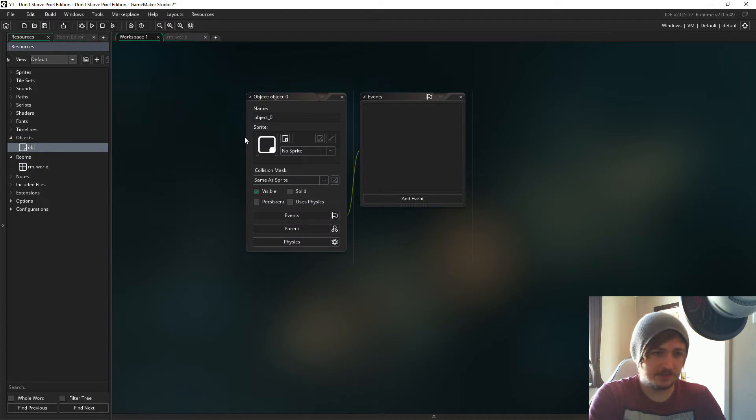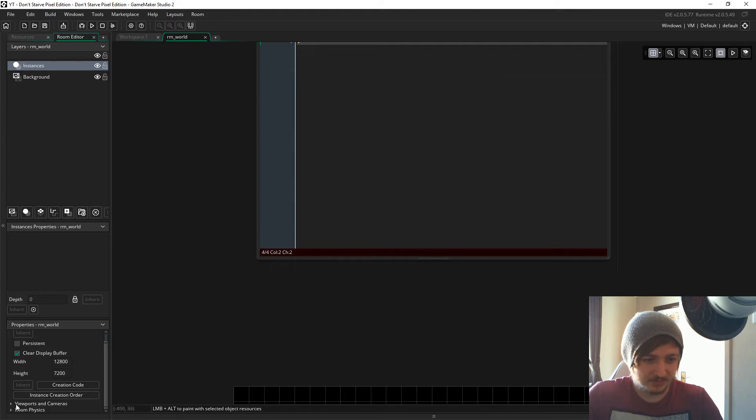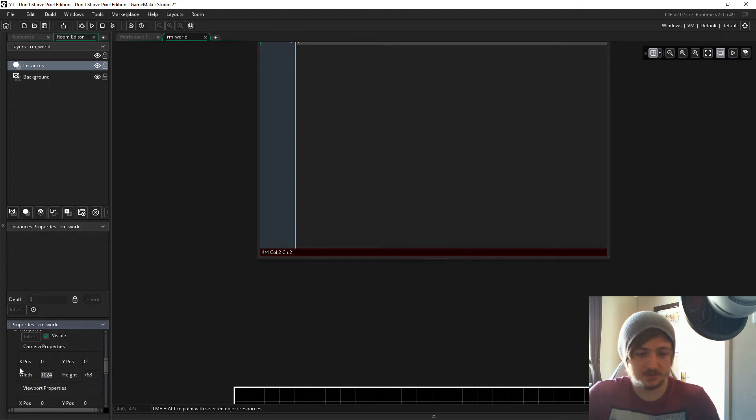Now, let's create an object. I'm going to name the character object 'Rupert' — I don't really know why, I just kind of want to name him that. I think it's stupid and weird enough to be in a game like this. So we need to enable viewports — let's get Enable Viewports and we want Viewport 0, which is going to be 640 by 360.